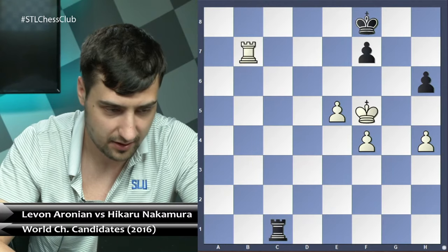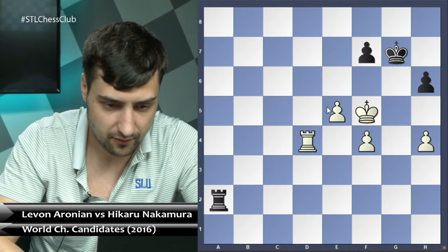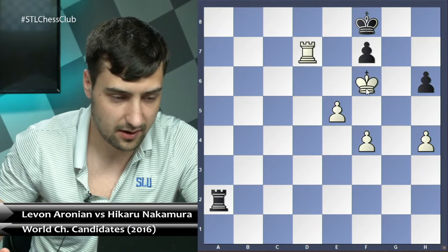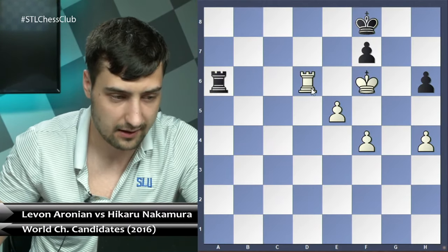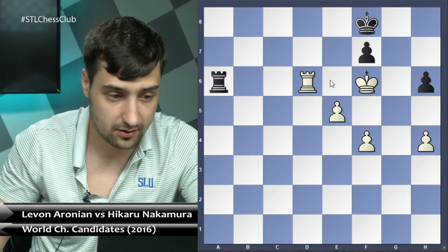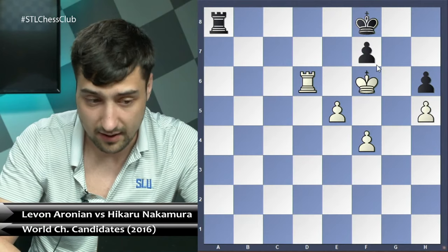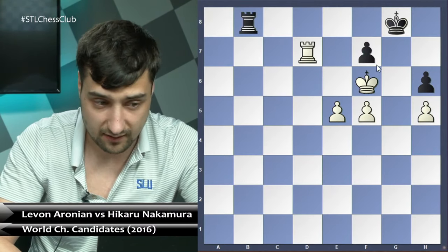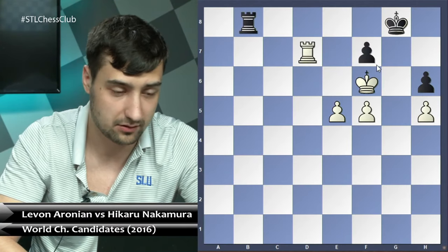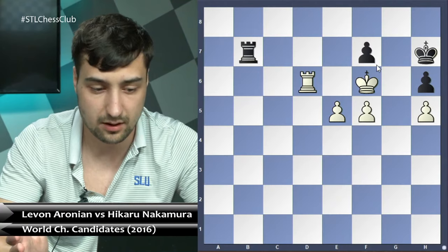Rook b6, king g7 — protecting the pawn — rook b7, again just back, no real progress. Rook a1, rook d4, rook a2, rook d7 — and finally in this position Levon managed to trick Hikaru. Here rook b8 finally — he moved the rook to d4 and now played rook d7. So if king f8, there's king f6, obviously, and after rook f6 and rook a6 there is rook d6 and the game is over. This is how Levon won — the king got to f6, pawn goes to f5, king can't be kicked out from f6, and it's simply winning.